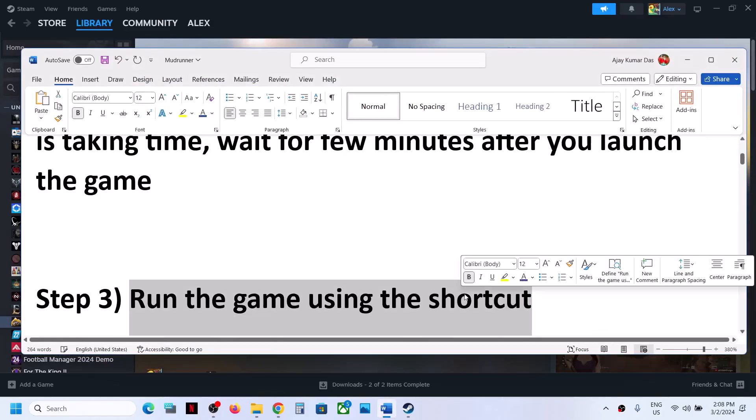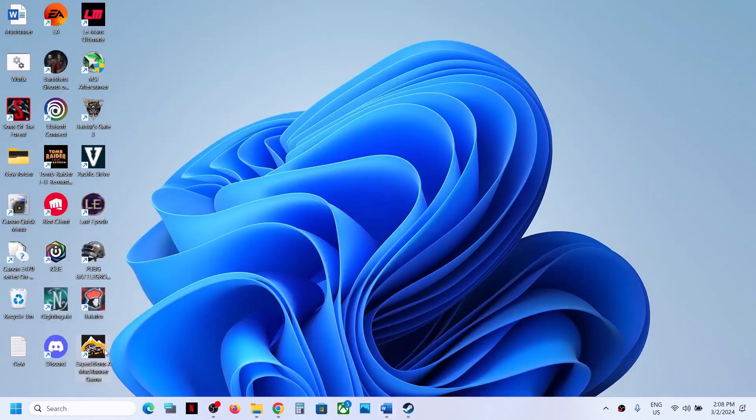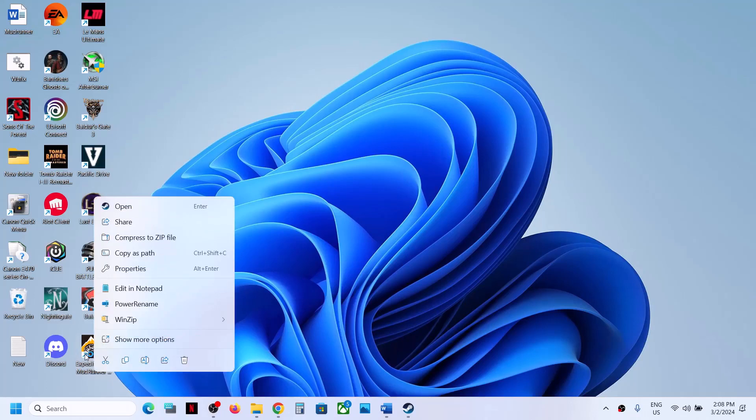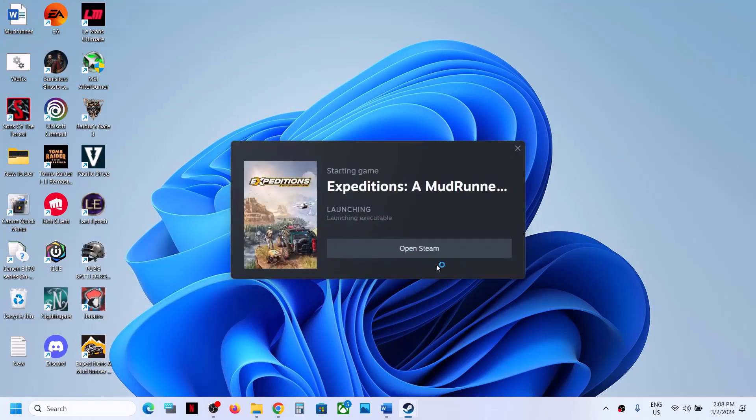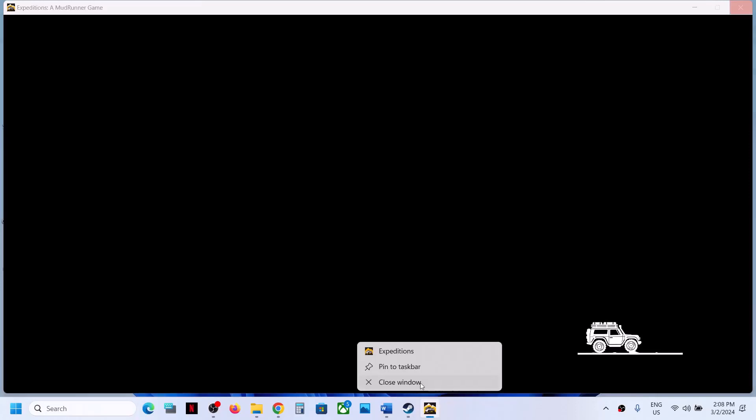Run the game using the desktop shortcut. Go to your desktop, find the game, double-click on it, click yes to allow, and then launch the game using the desktop shortcut.